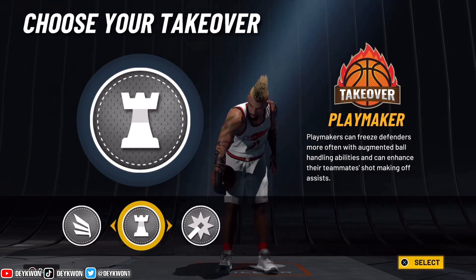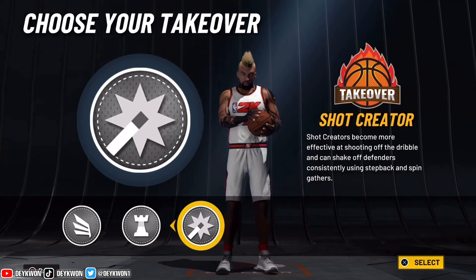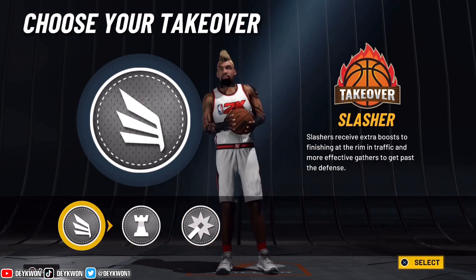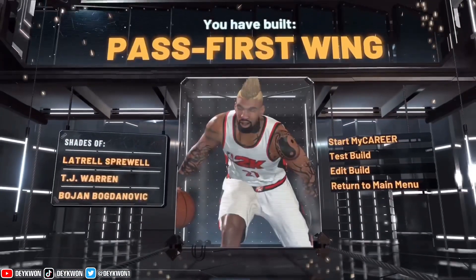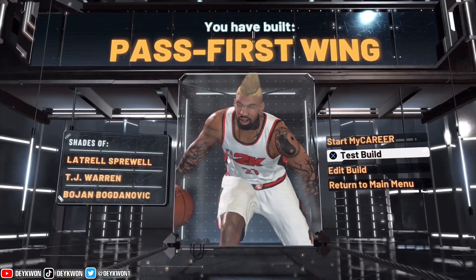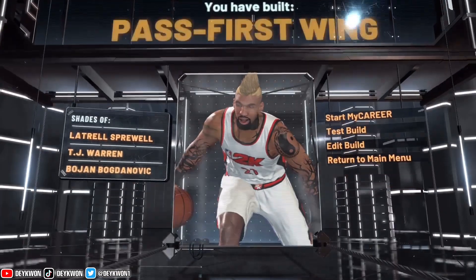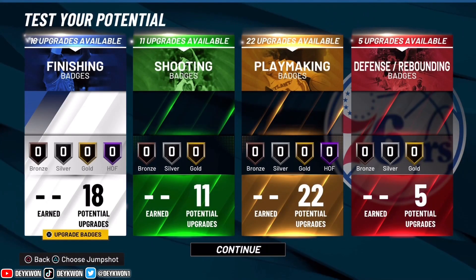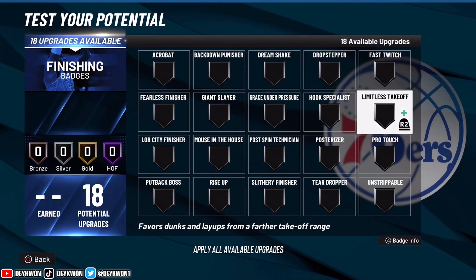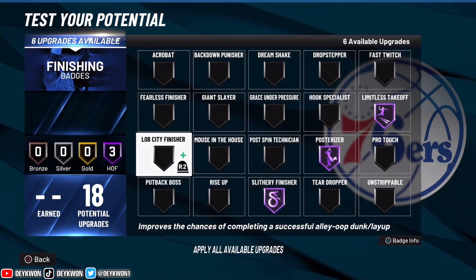For the takeover options we have all of these, but playmaking and shot creating are underrated — both kind of take too long to activate in game though, so we're going with the OP slashing takeover. For the name: Pass First Wing. That's pretty rare — most of the time you see this name it's a two-way pass first wing, but we got the OG Pass First Wing. Basically a LeBron build.